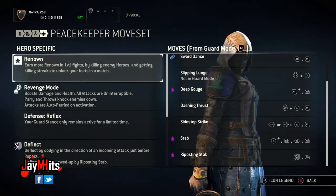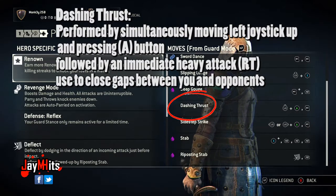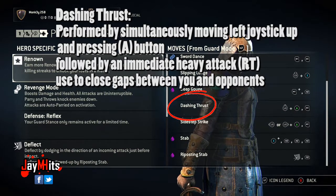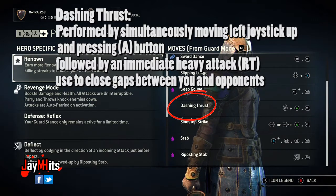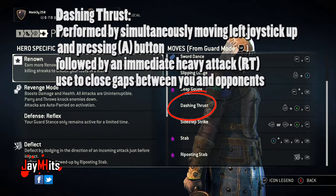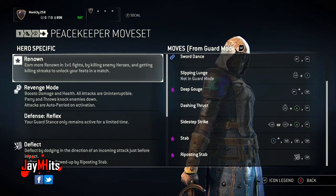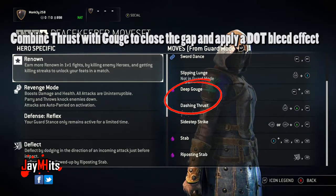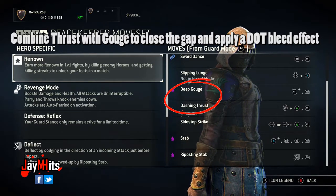The next one is Dash Thrust, and this is performed by hitting the left stick up and A at the same time, then right trigger afterwards — that gives you a heavy attack. This one is really cool because it's essentially a gap closer, so it's really good to use if you're up against an enemy that has a long range weapon. You can also combine Dash Thrust with Deep Gouge: land the Dash Thrust, then immediately follow up with a light attack to apply the damage over time effect. That can be a really good opening combo.